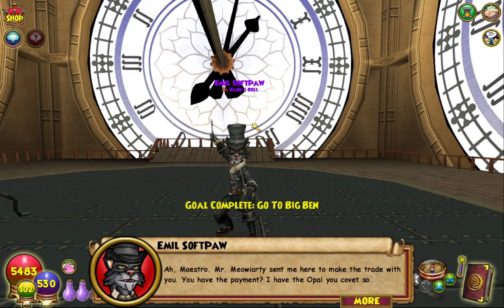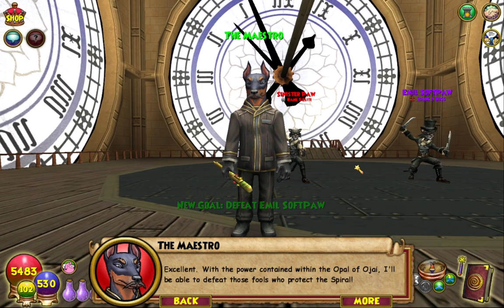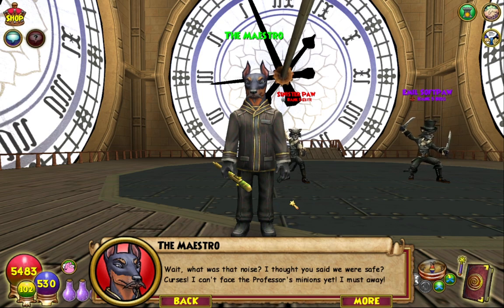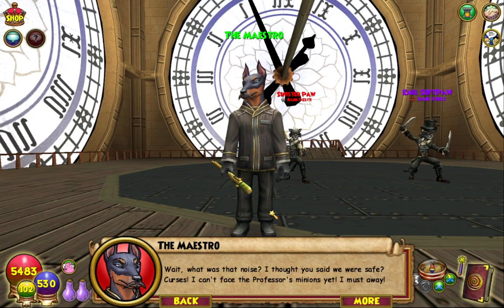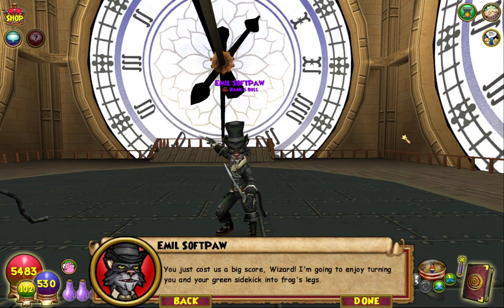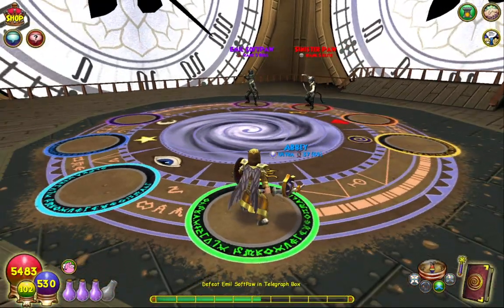Maestro — Mr. Meowey Arty sent me here to make the trade with you. You have the payment, I have the Opal. Excellent — with the power contained within the Opal of Ojai, I'll be able to defeat those fools who protect the Spiral. What is that in your hand? What was that noise? I thought you said we were safe. I can't face the professor's minions yet — I must away. You just cost us a big score, wizard. I'm going to enjoy turning you and your green sidekick into frog snakes. Are you implying that I have frog legs — kind of fucked up. He's only got like 1700 health — it'll be fine. Just frog away.